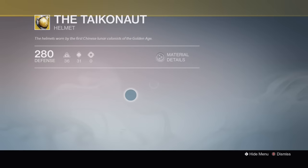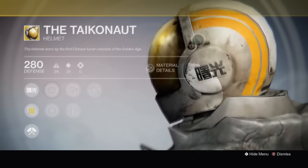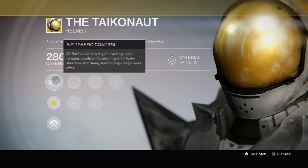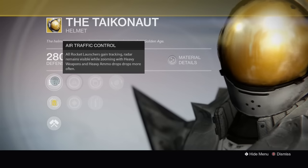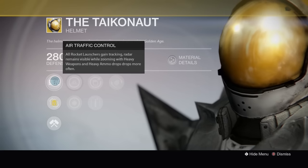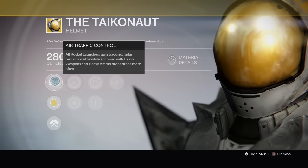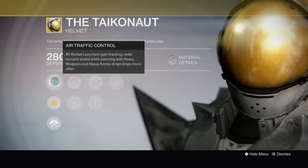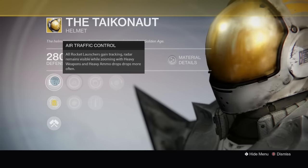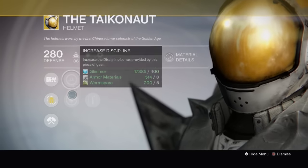Titan — the Tachonaut thing — the one helmet that I kind of dislike because you can't change it with a shader. But good perks. All rocket launchers get tracking, radar remains visible while zooming with heavy weapons, so rockets, machine guns, and the Sleeper Simulant. Heavy ammo drops more often, so it's kind of like Ruin Wings except you don't pick up more ammo like you do with Ruin Wings. It's pretty decent — air traffic control. Intellect and discipline, not bad.